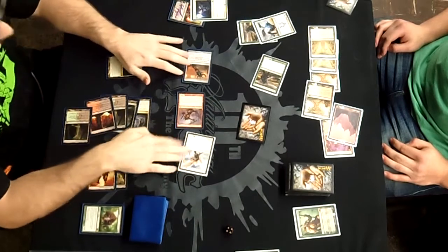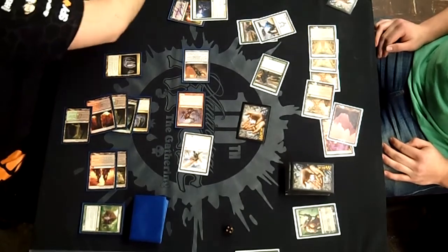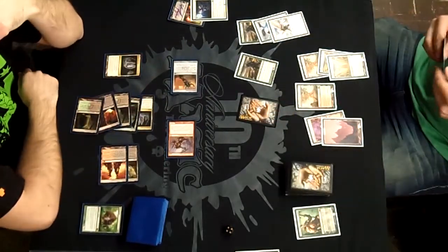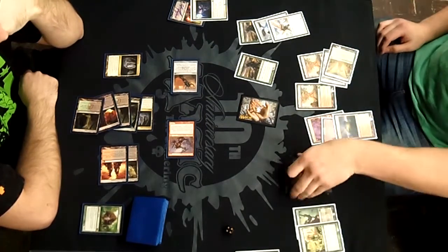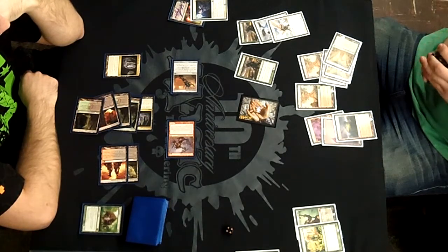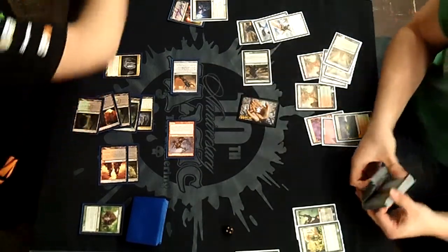I will play down a Zealous Conscript, taking that and pushing out 11 damage on Peter, dropping him down to 3. Very sweet spot — dropping your opponent to 3 life with a decent amount of burn in my deck. The outs I'm looking for are Bonfire of the Damned, and I believe I sideboarded in Rakdos Return for this matchup. I don't main-board Rakdos Return anymore.